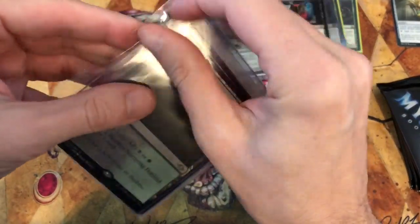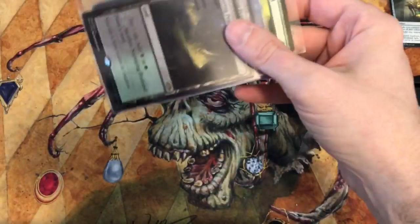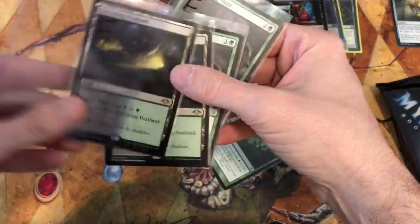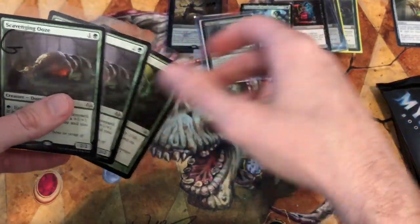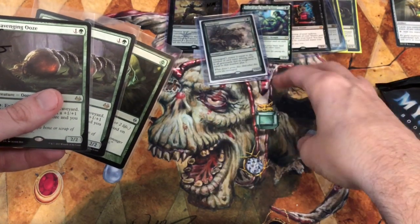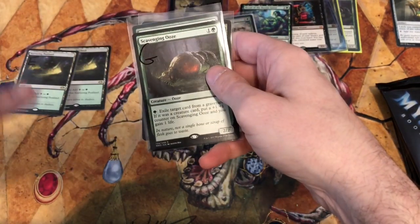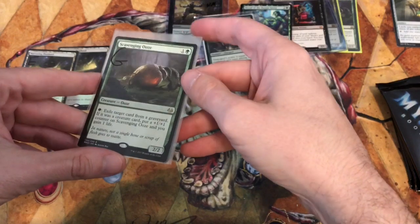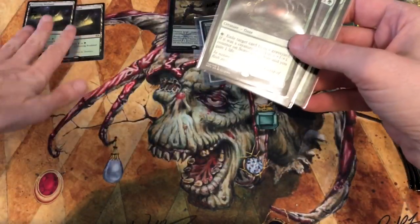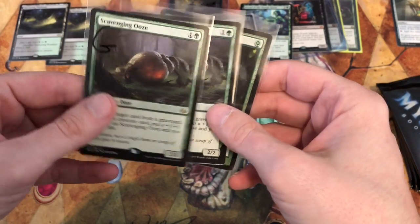For my mana base I have 17 or 18 lands. I have four Bayous, four Verdant Catacombs, four Nurturing Peatlands — two of which are upstairs in the deck — plus a few other lands. The Modern Horizons fetch land for regular lands... Prismatic Vista, that's it. I have four of those.